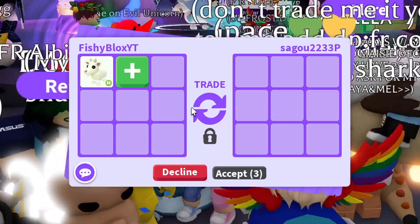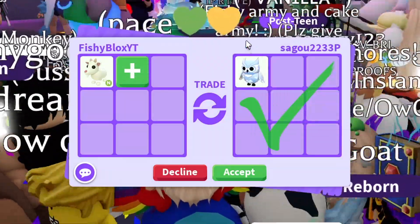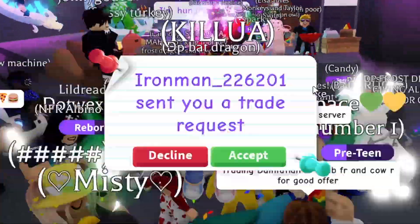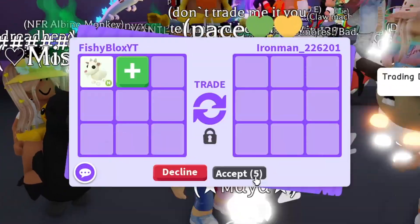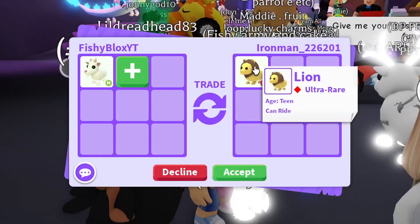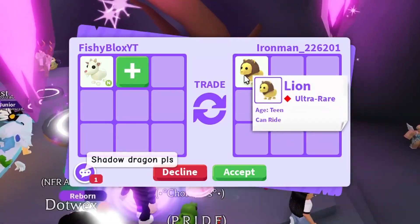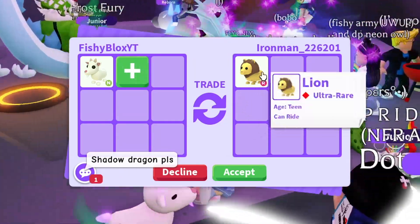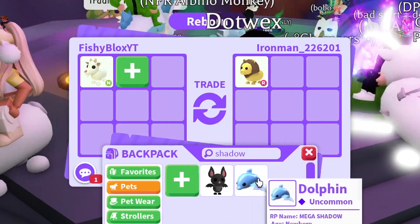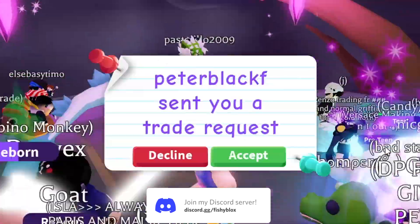We got the Snow Owl — they hit accept, but I wouldn't take that. Wait, it's a gift — this is for Fishy, that's really nice of them! But I can't take anything for free. Shout out to you — I'm so sorry, I just don't take gifts. Next we have Iron Man with the Ride Lion — a cool pet, I love lions and don't see them enough in game. They said 'a shadow dragon please for the lion' — well, let me show you how many shadow dragons I have... I'll have to decline.